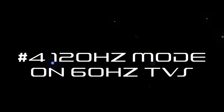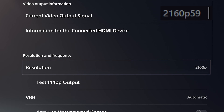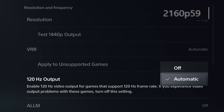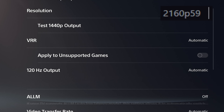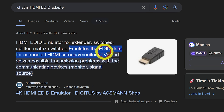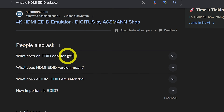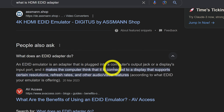Number four: 120 FPS mode on 60Hz TVs or monitors. Even if your TV doesn't support 120Hz, there is a way to force PS5 to output 120Hz on a 60Hz device. There are multiple devices that accept the signal and convert the output to increase FPS, improve accuracy, and reduce input lag. I'd highly suggest checking with experts to find the best device for that.